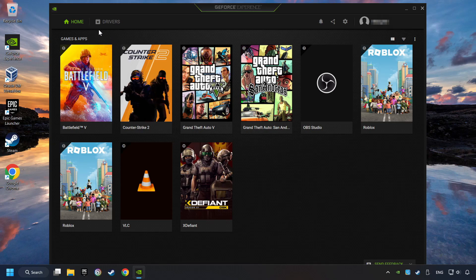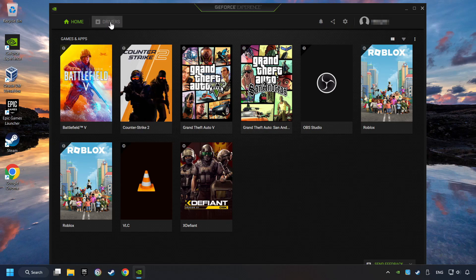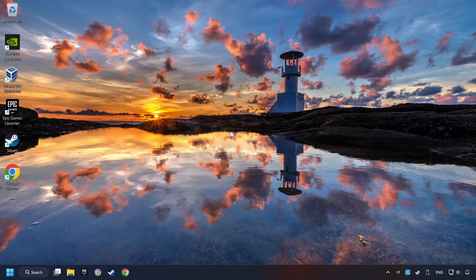Login to the NVIDIA app, then click on Drivers, and click on Search for Software Updates. If the software finds any updates, then download it. After that, close the NVIDIA application, and restart your computer to try to start the game.